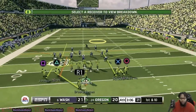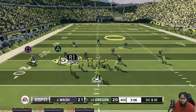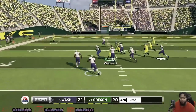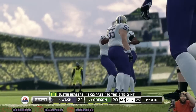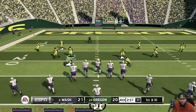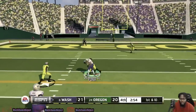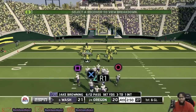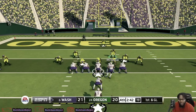Will Oregon let this one slip through their fingers like they did in the Stanford game? Herbert throws off his back foot — he was supposed to set his feet — and that is a costly turnover. Oregon is only down one. We're going to stay on defense with them; a touchdown only puts Washington up eight. They pick up a first down on the first play — still a lot of time, three timeouts, no real room to panic. That interception was completely 100% my fault. Mistakes happen — let's step up on defense.